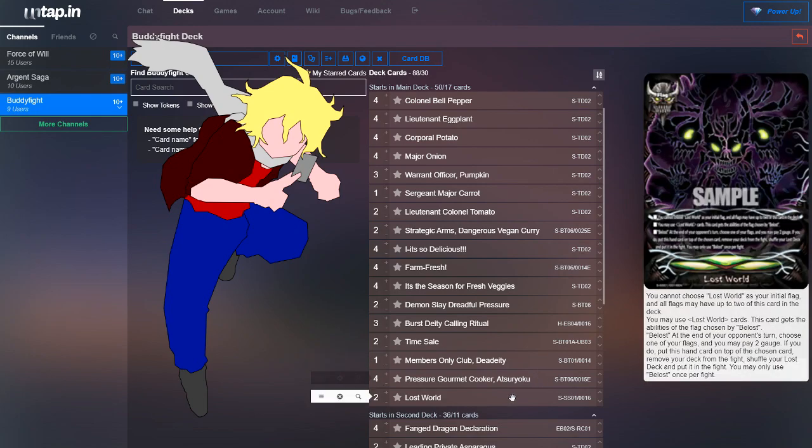We also run two copies of Lost World, because we're drawing a lot, fishing through our deck a lot, and disrupting the opponent while gaining resources. Lost World just fits and serves as a good alternate win condition.